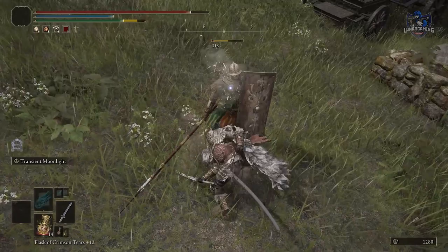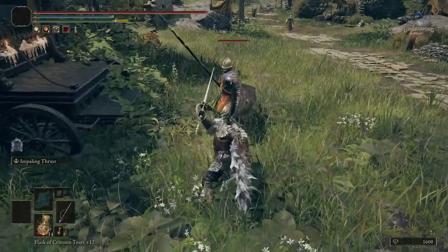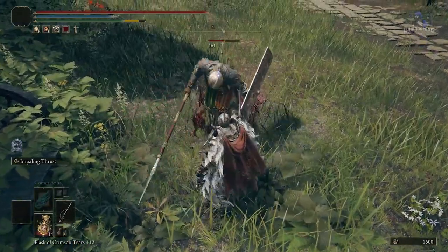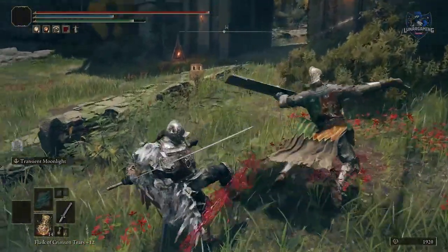Jumping attacks and heavy attacks do disproportionate poise damage and are very useful for stance-breaking bosses and enemies. Charged heavy attacks can stagger your enemies, allowing you to deal easy damage. Slower enemies can be easily backstabbed, so use a regular attack when behind them to do that.